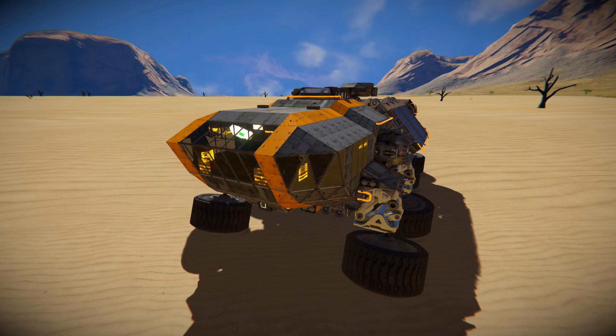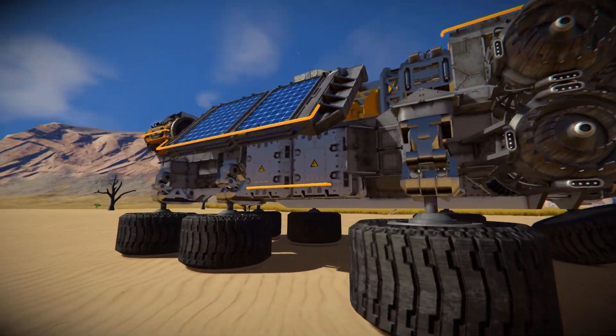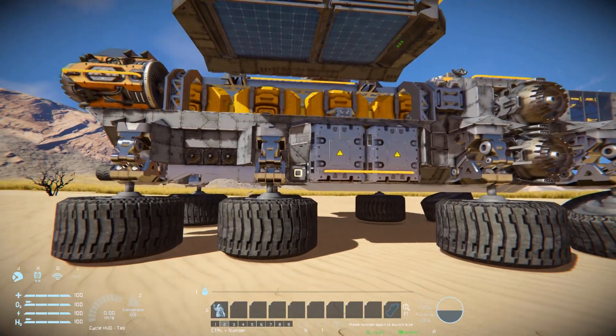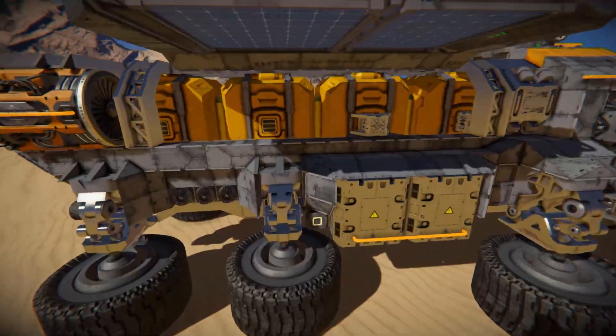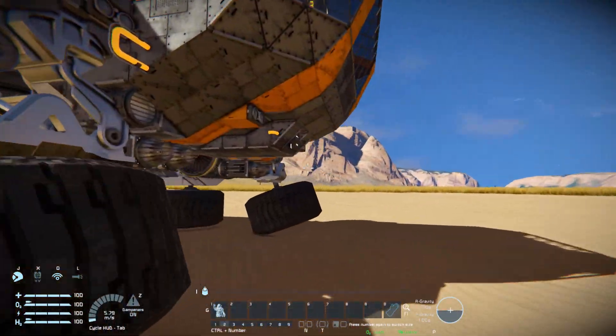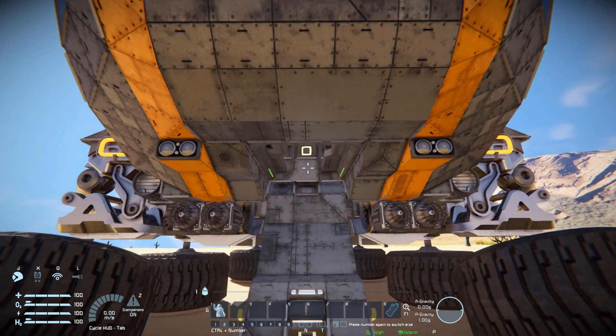Grabbing hold of my character, we'll come around to the side button and press that. That lifts up both solar panels on both sides and reveals our cargo containers. Once we press that again to lower them down, we come around to the front. Pressing that button deploys our ramp all the way down and opens up the door.